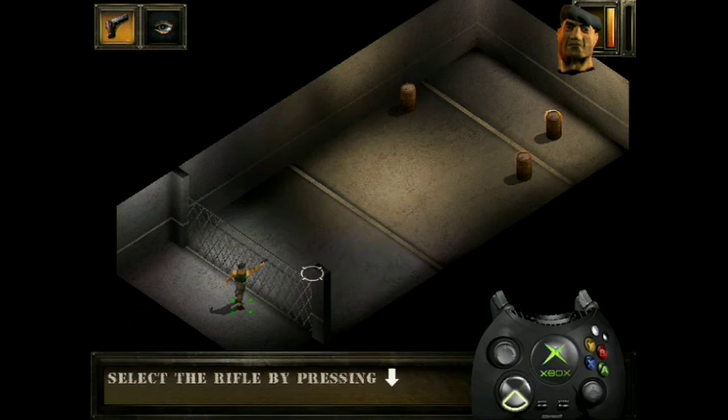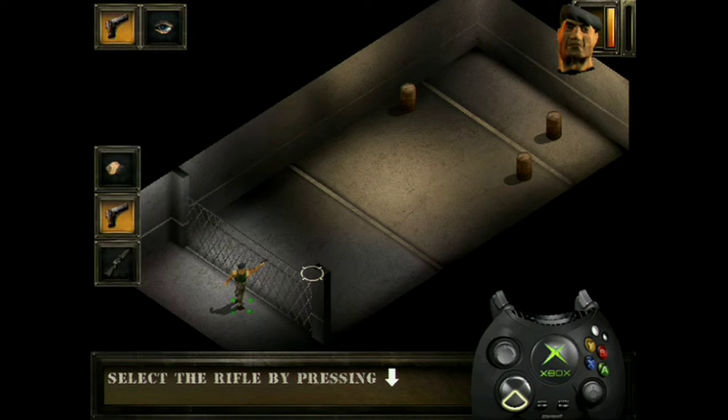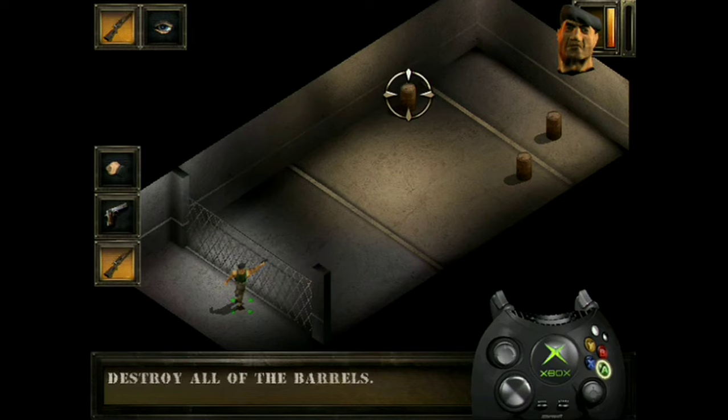To destroy barrels that are further away, you will need a weapon with a greater range. Now select the rifle. Now blow up the rest of the barrels.